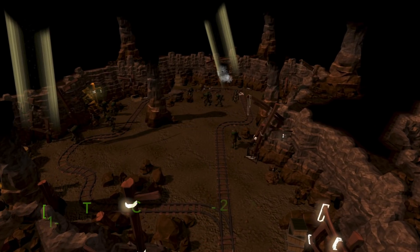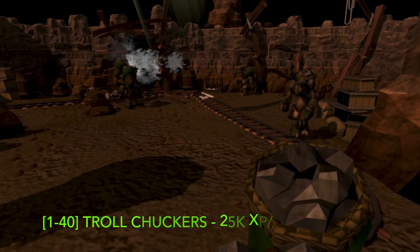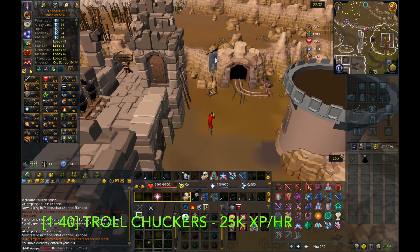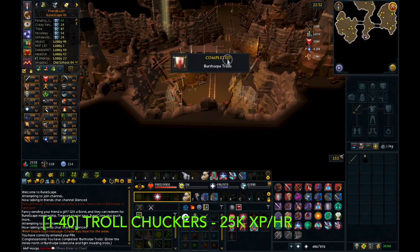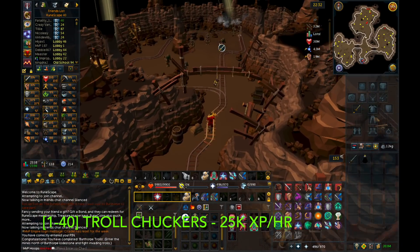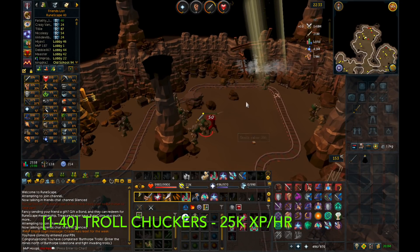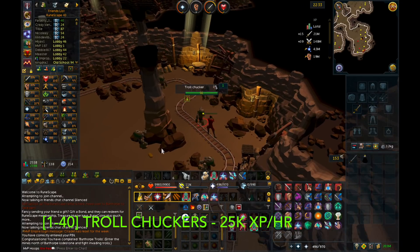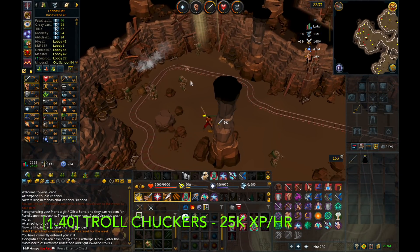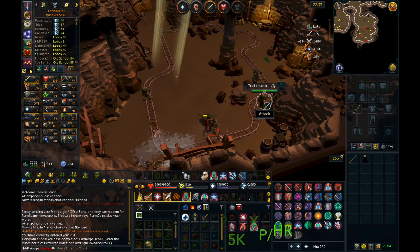The first detailed method is Troll Chuckers at level 1 to 40, giving 25,000 XP per hour in Burthorpe. From the lodestone they're in a cave to the north and are easy to kill. They don't have much health so you'll kill them fast — they give 40 XP per kill: 30 XP toward the combat stat you're training (attack, strength, or defense) and 10 XP for Constitution.